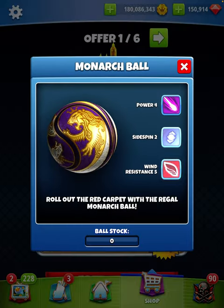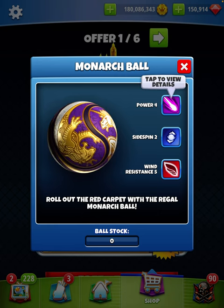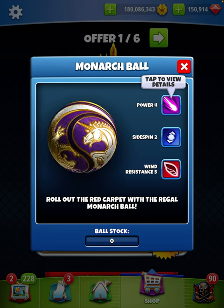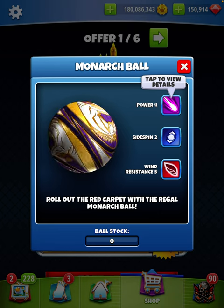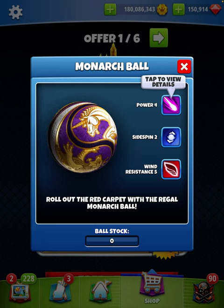We do have the Monarch Ball in the shop to go along with the Kings of Golf Clash theme. We have a unicorn, we have a tiger with a crown, and we have some gold and white and some purple in there. I think the ball looks cool, to be honest with you.